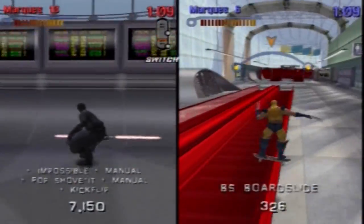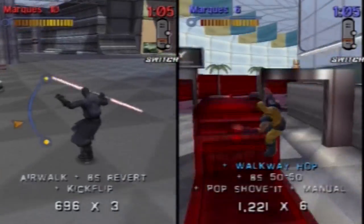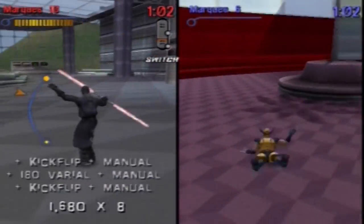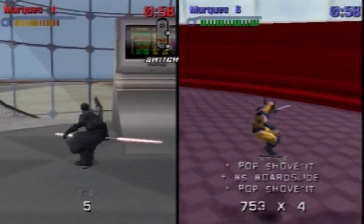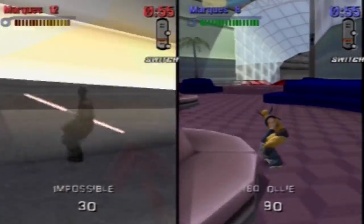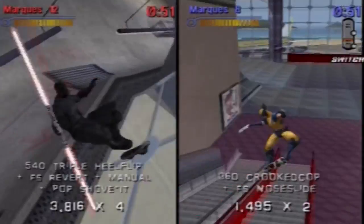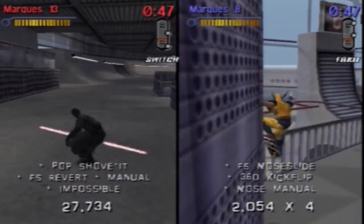In Tony Hawk, the ability to do combos was easier — compared to 1 and 2 for example. Because there's the revert — we haven't talked about that, Vincent. The revert is really important to the gameplay of this game. When you come out of a ramp — bam — you do a revert, and the trick continues. You can chain anything you want after it — your trick never stops.